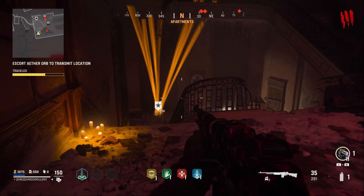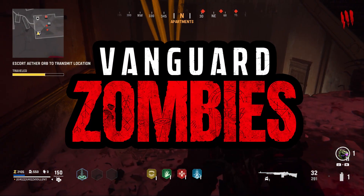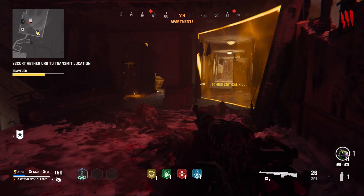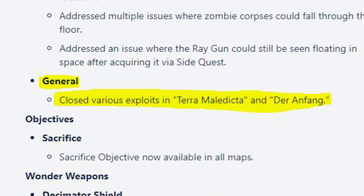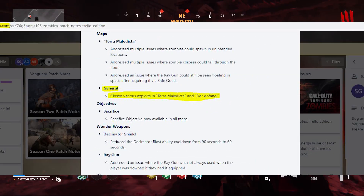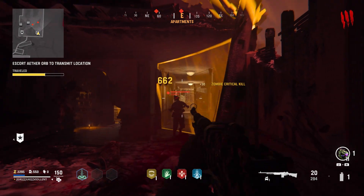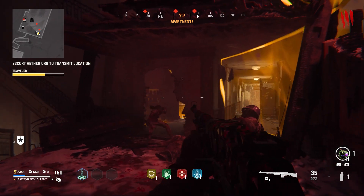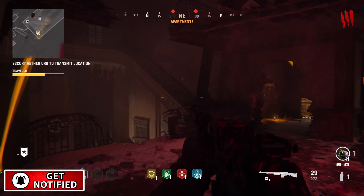What's going on fellas, thanks for stopping by. My name's Grizz and we're in Vanguard Zombies. These are all the working glitches in update 1.15 for Season 2 Reloaded. Treyarch closed out 17 previous glitches in the collection, so this update we took a huge blow. The good news is I spent all day testing both Durian Fang and Terra Maldicta to find four working glitches that are left.